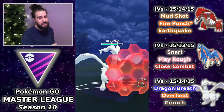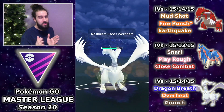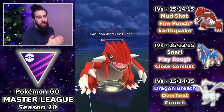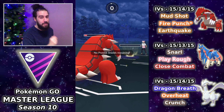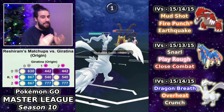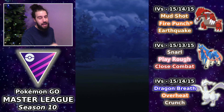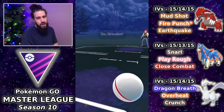Reshiram has a lot of issues in this meta and Excadrill is one of them. Overheat would KO so I throw the move to get the shield, then swap out into Groudon. The important thing: Fire Punch does not KO, so I don't want to throw it — I want to farm down the Excadrill rather than have the opponent farm down the Groudon with their Giratina. We survive a Shadow Ball, farm down, and take that game.